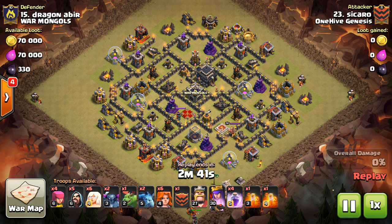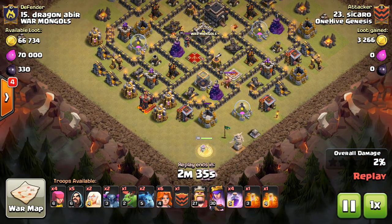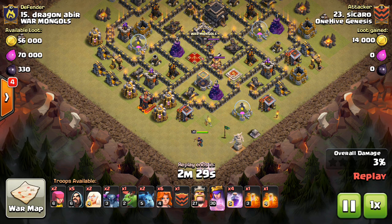Hey guys, what's up? Sack the Tron here from OneHive Gazette, here with the next video. This one is something that people have been asking me to make for a while now. It's about Town Hall 9 low-level hero attacks, and just a disclaimer real quick — as you can see, these are not Town Hall 9 low-level hero attacks in the background.